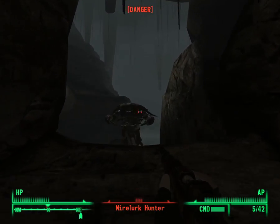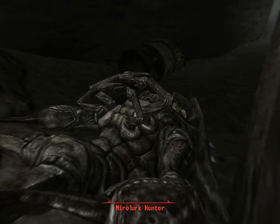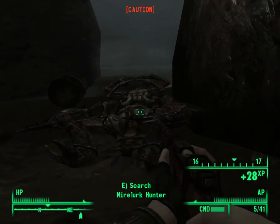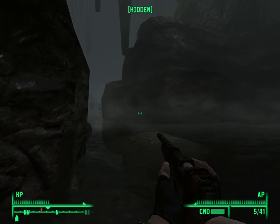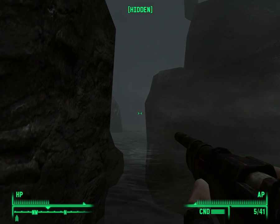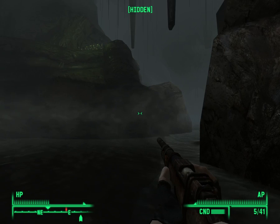Coward. Perfect. Your shell will not protect you from me. I'm afraid if I get too close they'll spot me, even with my pretty high sneak skill.